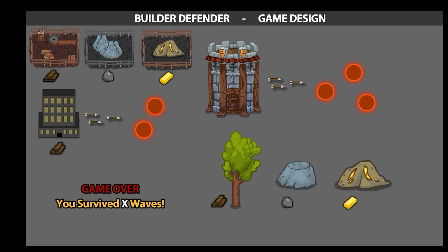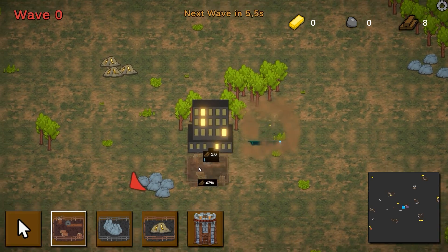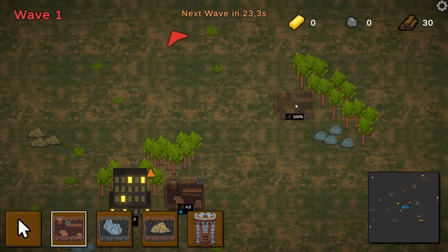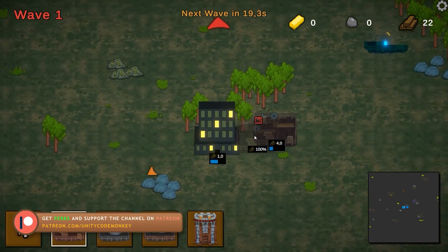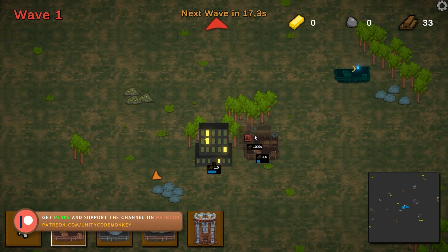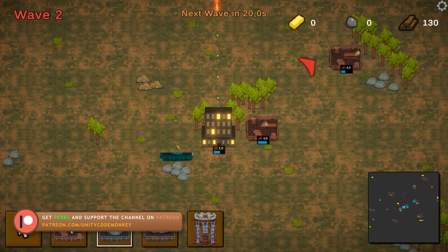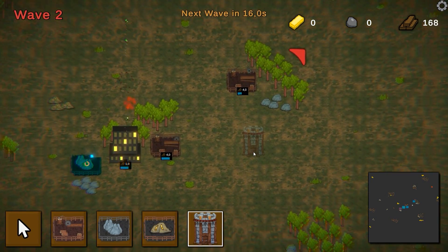It's a relatively simple design which will allow you to learn a ton about Unity in general and specifically about these two genres — building and defense. With the knowledge you'll learn from this course you will be able to make city builders, RTSs, tower defense games, tycoons, village simulators and so on. And we want to make sure that we build the game in a clean way to allow for easily expanding upon it in the future. That means structuring the code to easily add more building types, resources, enemy types and so on.